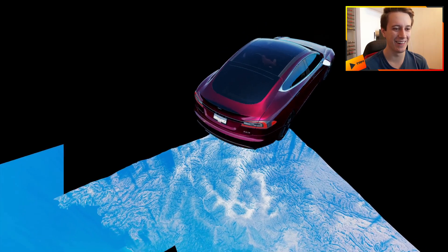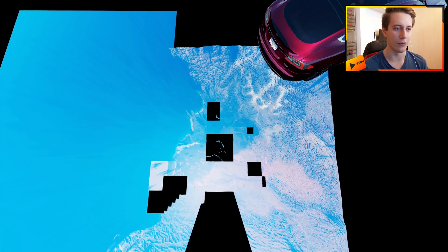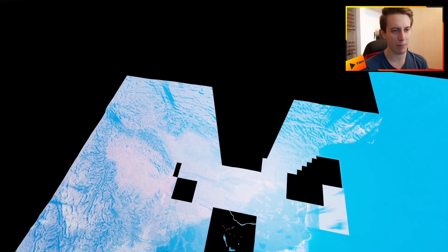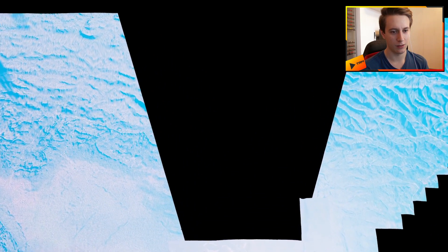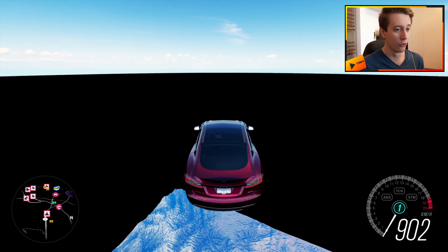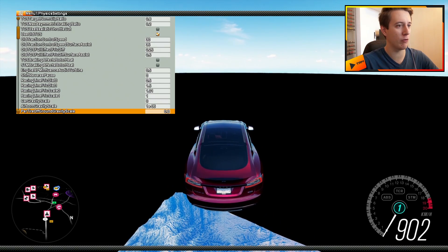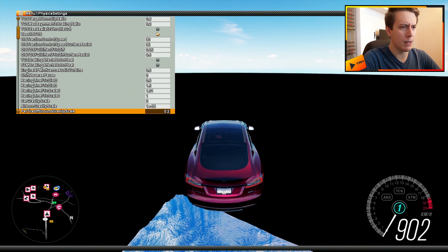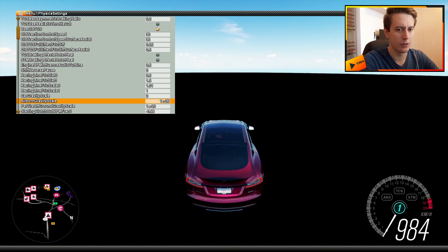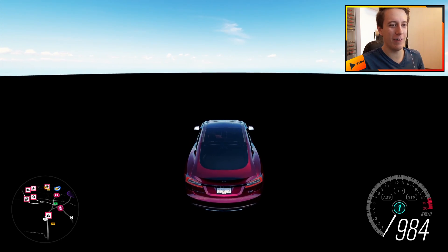It's a Tesla in space! Let's zoom all the way out — is that the entire Forza Horizon 3 map? As the engineers at SpaceX probably said as well, we need more thrust. 900 kilometers per hour is just not enough, so we're gonna change that down even more — a lot of zeros. Damn it, we've reached the limit. This is the limit of our Tesla.